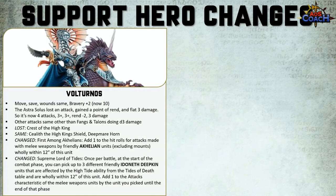Other attacks have mostly stayed the same, except the Fangs and Talons now does D3 damage. Volturnus has lost the Crest of the High King. The Seleneth of the High King Shield and the Deepmere Horn have stayed the same. First Amongst Archillons no longer rerolls ones and has a shorter range — it's now range 12, adding one to hit rolls for attacks made by melee weapons of friendly Archillon units, excluding mounts, wholly within 12 inches.